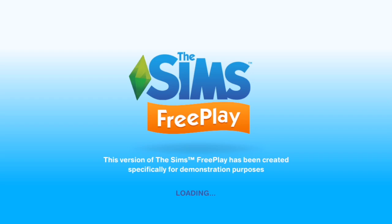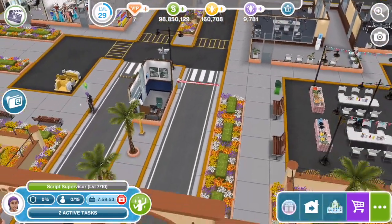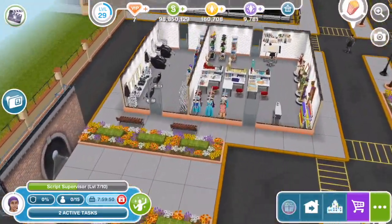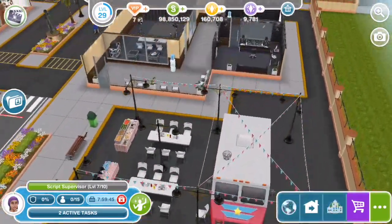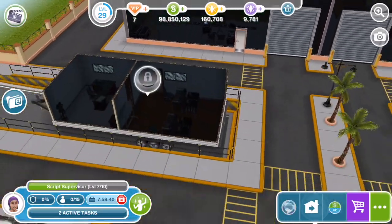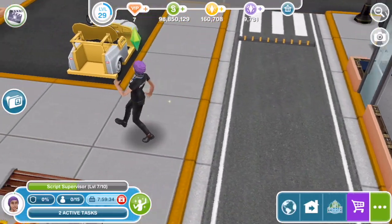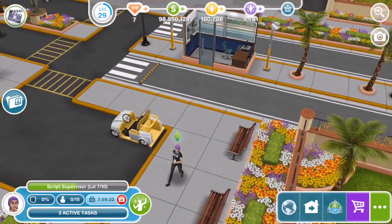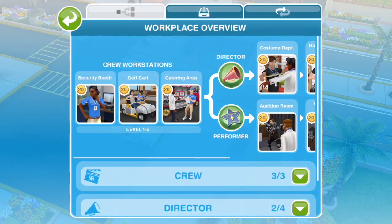This is really similar to the police profession, which was the last update — it's the same style. You can take your Sims to work and follow them around the movie studio. It's no longer just a place on the big map; you can go and visit everything. If you click on that circle at the top left of the screen, which is the clapperboard, you can see three different tabs, and that's how you manage your Sims and this career.